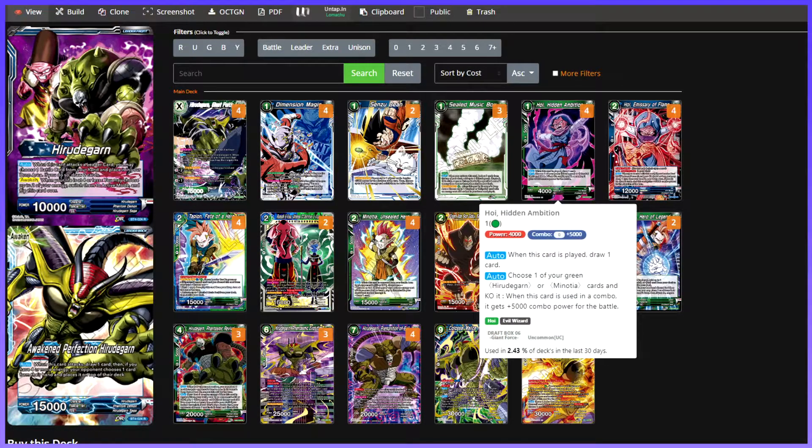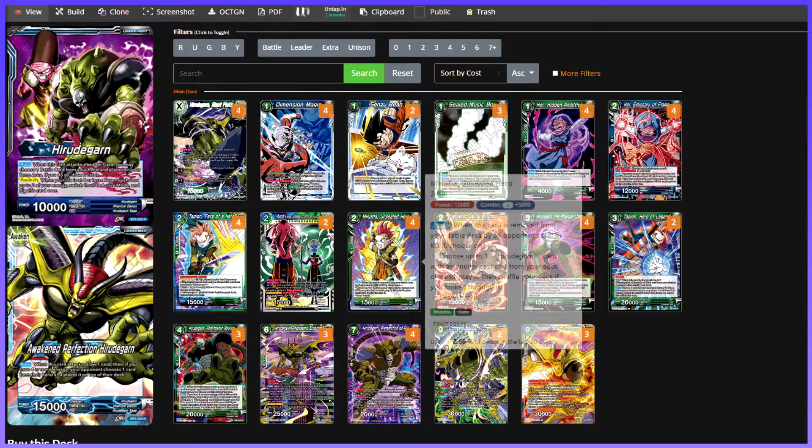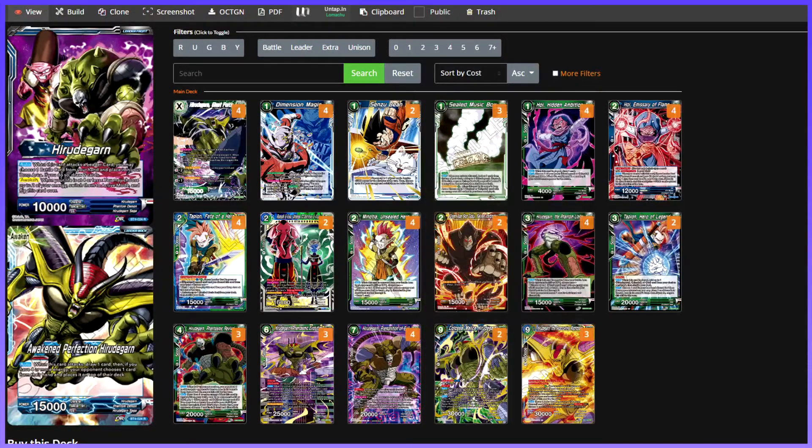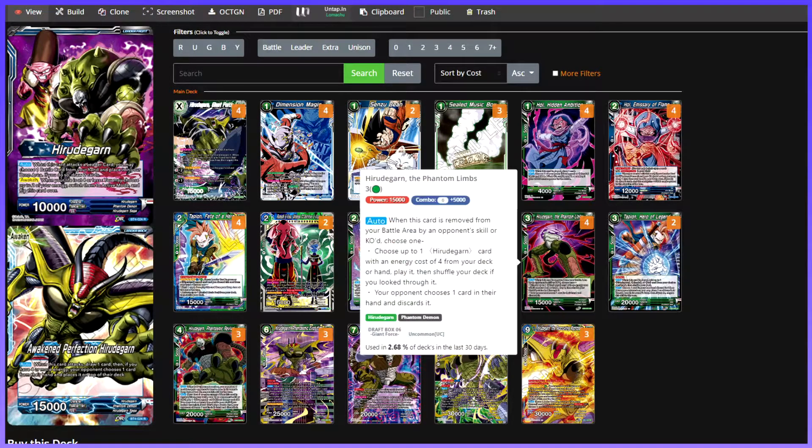El Hoy: cuando esta carta es jugada, robamos una carta, y cuando combamos con esta carta, gana 5000 de combo extra si matamos un Giro de Garn y un Minotia. Todos los combos de este deck vuelven a este punto. Si nos matamos un Giro de Garn, podemos evolucionar la cadena, y si no, nos podemos matar un Minotia para coger un Giro de Garn de coste 3 del deck y jugarlo. El otro efecto del Minotia cuando lo haces KO es que robas una carta. La idea es que todas las cartas sinergicen entre sí hasta llegar al Giro de Garn de coste 3.